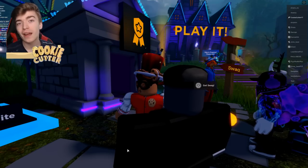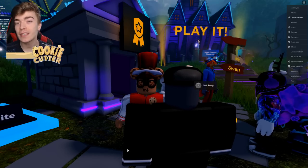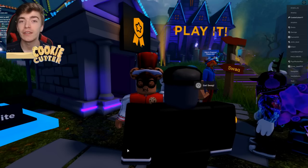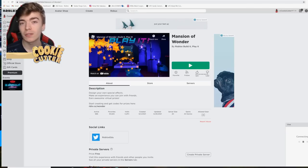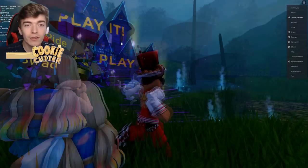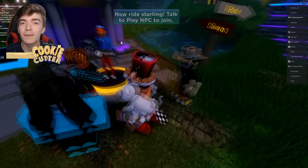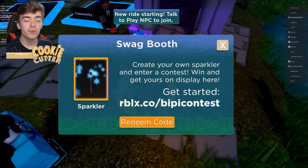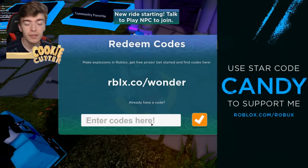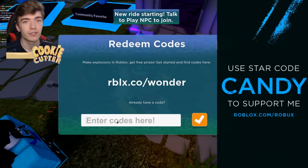We're going to start off with the brand new promo code which literally just came out the other day. To enter this promo code you need to join a new Roblox game called The Mansion of Wonder, created by the official Roblox Build It Play It game. You go and play this game, discover some challenges and get the codes. We'll just skip to the code parts — press redeem code and type out the codes I'm going to say.